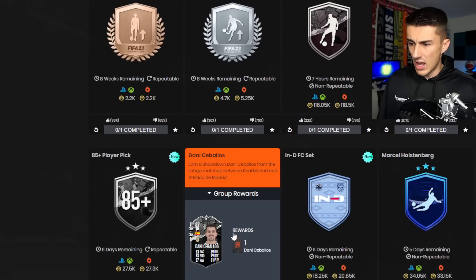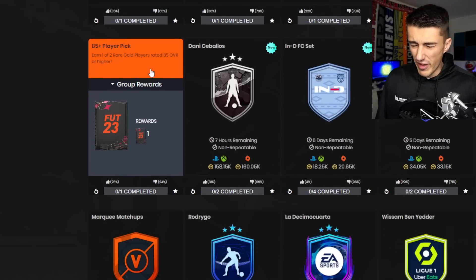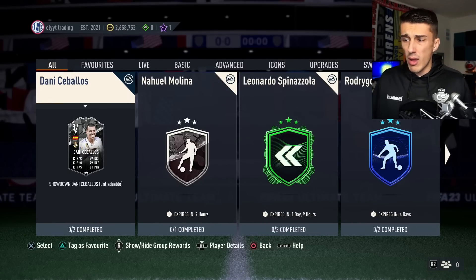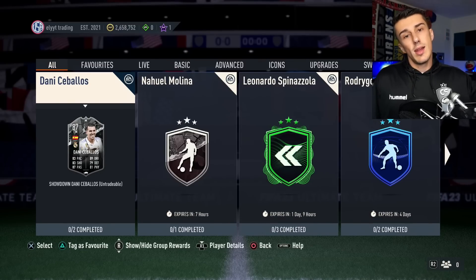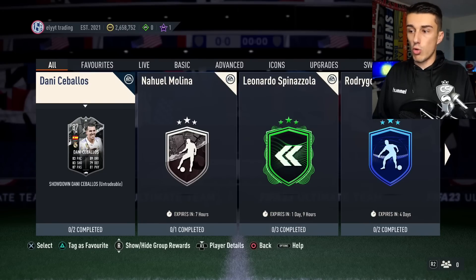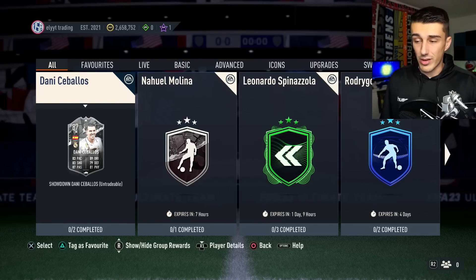You're looking at 160,000 coins and 120,000 coins to build these. With all the other SBCs out right now — like the 85-plus player pick, player picks, and 83-times-10 packs — there's not a lot of fodder in people's clubs. You're having to build from scratch or use every last bit of fodder and gold rares to do upgrade packs. And the end cards aren't spectacular. If you're going to make an entire promo around Showdown SBCs and objectives, you'd think they'd go a bit more above and beyond, but they haven't.